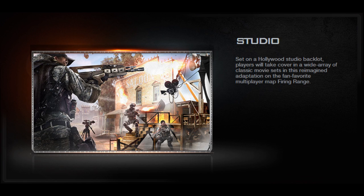Next is Studio. Set on a Hollywood studio backlot, players will take cover in a wide array of classic movie sets. It's a reimagined adaptation of the fan-favorite multiplayer map Firing Range, so this is Firing Range amped up and modernized.